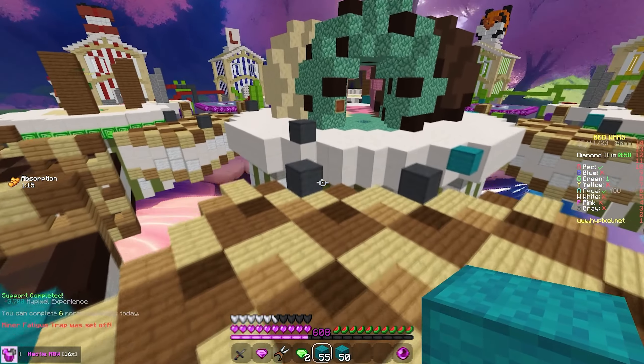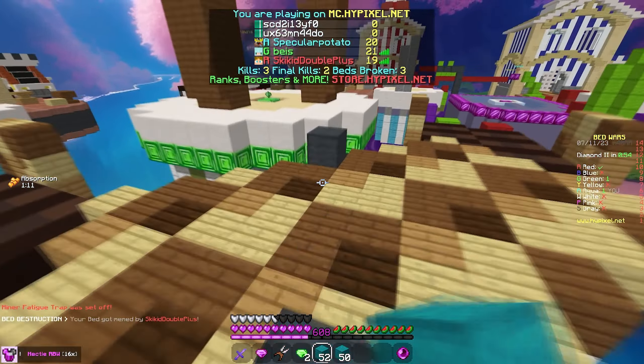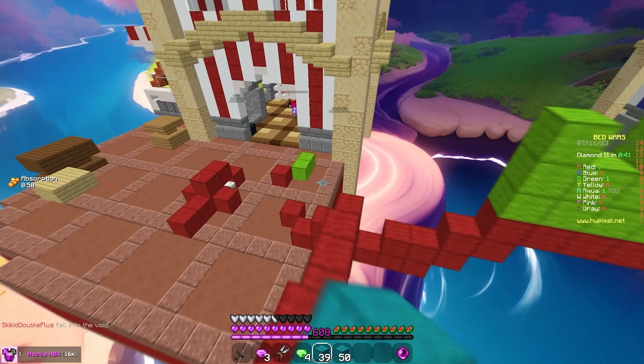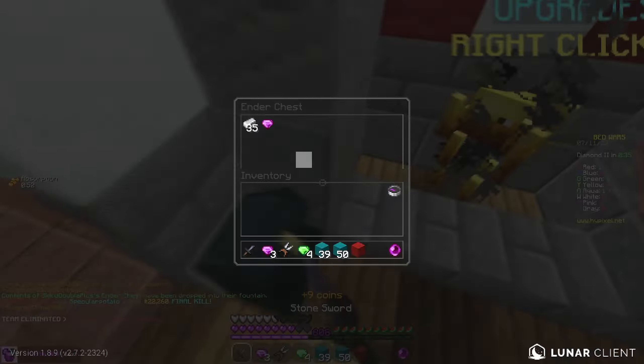Why would he come down? What is this guy's plan? I'm just getting 2v1'd right now. My bed's gone — super weird playstyle. I didn't want to have to clutch this game up, but I guess I'm going to have to now. I could just go for Red, to be honest, because Red went for me. What is this guy — why would he do that? Why would he go for me? By the way, your bed is open, my guy. Yeah, now you're just dead. I don't know what the strat there was.